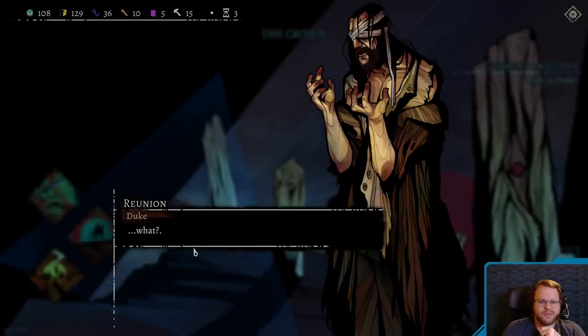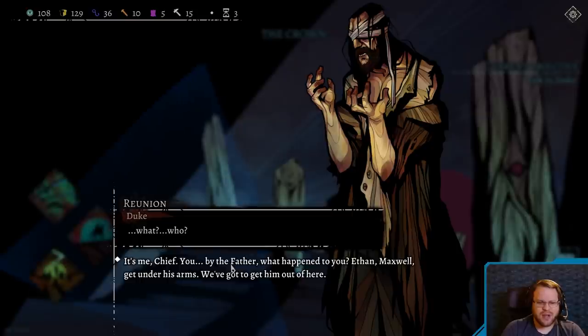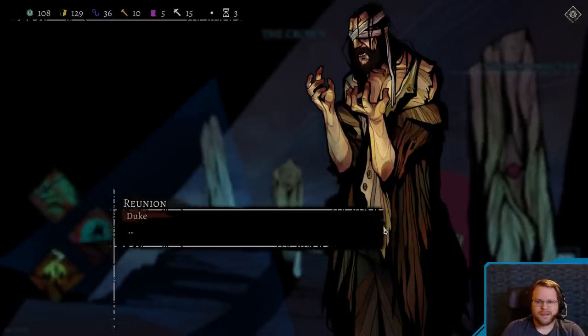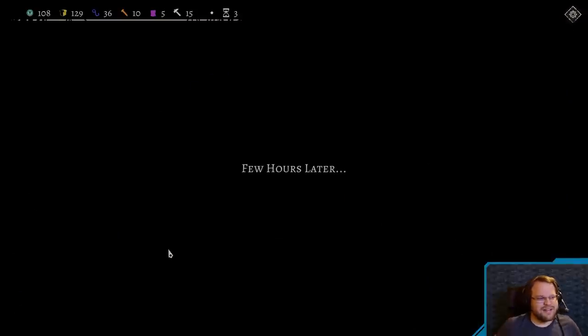Chief. What? Who? It's me, Chief. You. By the father, what happened to you? Ethan. Maxwell. Get under his arms. We gotta get him out of here. I'm so tired. Horror is unceasing. Man, these illustrations, they're so good.